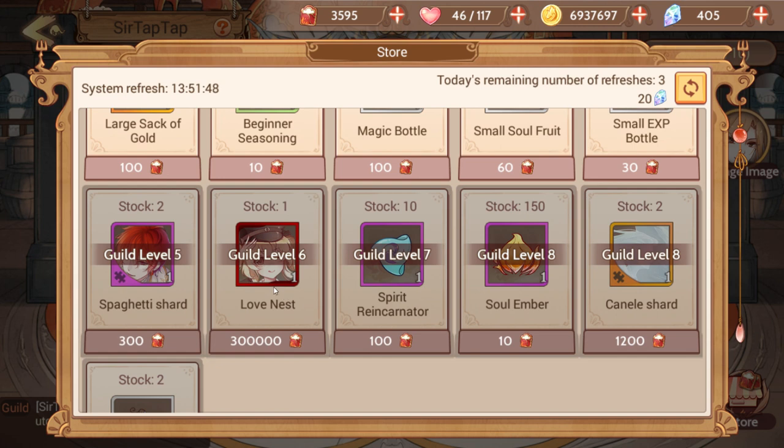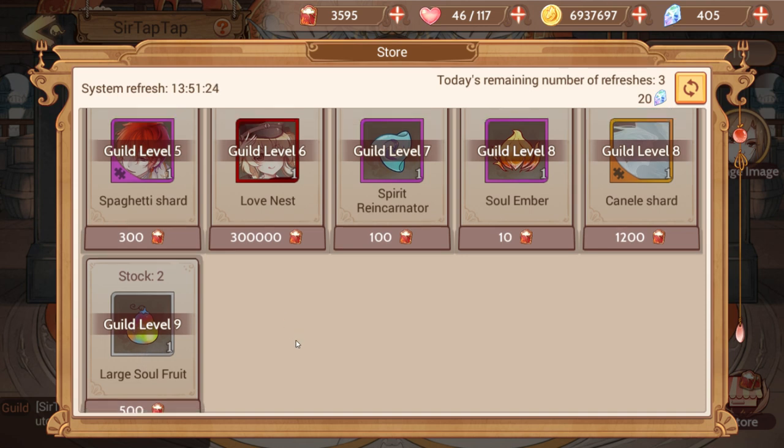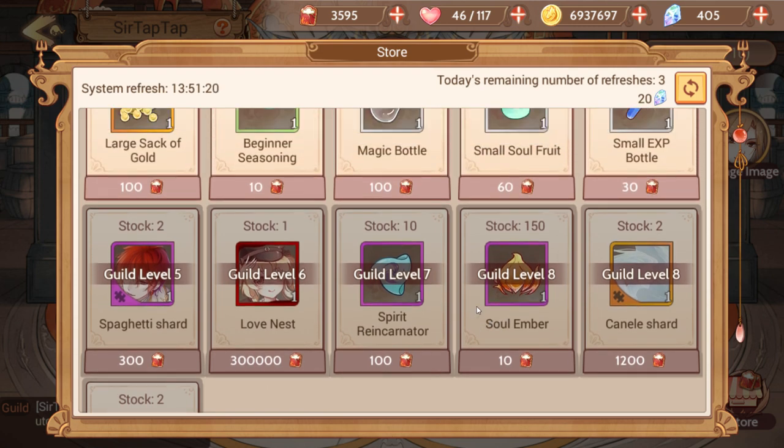If you leave a guild, you have a one-day waiting period before you can apply to another one. You can also get Canele shards, which is an ultra rare exclusive to the guild shop. There are also large soul fruits at guild level 9, though I'm not sure why that's such a high-level unlock since you can buy those in the market — they're basically not very valuable.